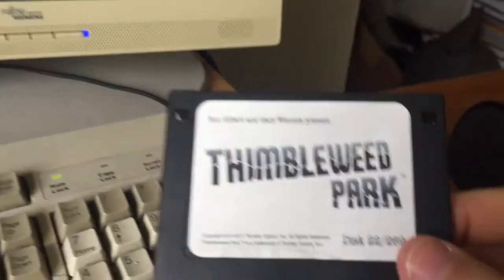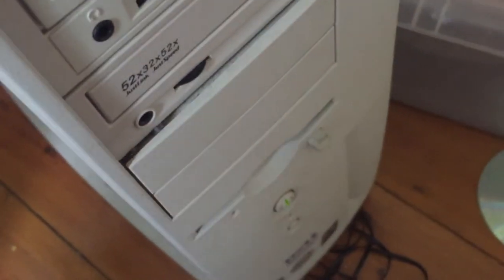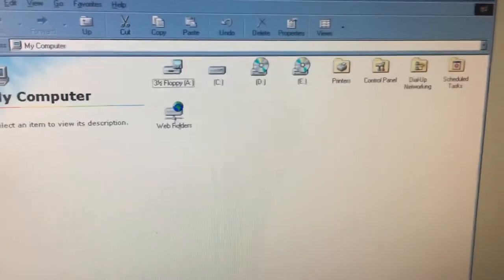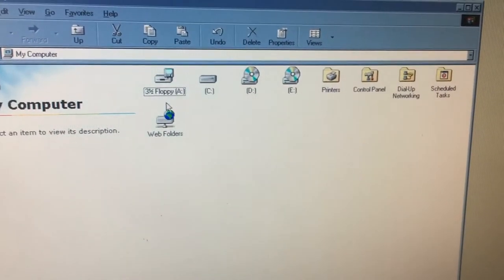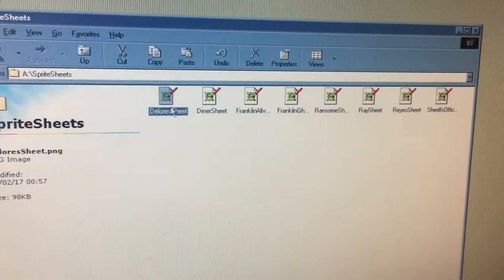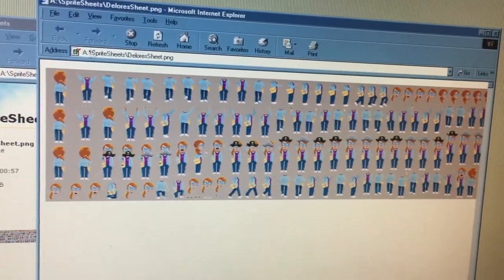Obviously I don't have any capture card, so let's get this bad boy in. What a lovely sound! My computer and the ball mouse as well, which isn't great. Hopefully my floppy disk drive works. Sprite sheets - oh cool! So are these sprite sheets for all the individual characters, meaning we can see all their individual animations? It is! That's really cool.